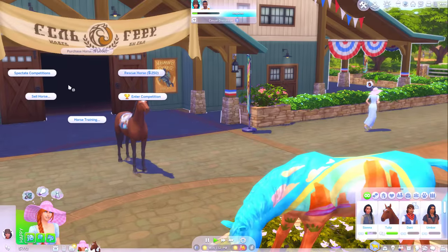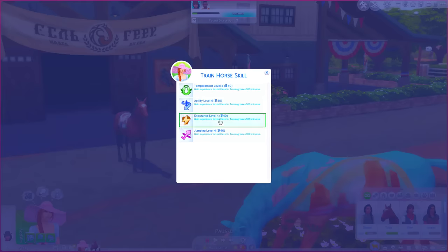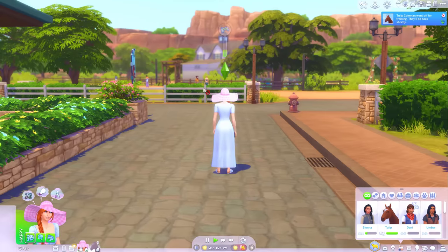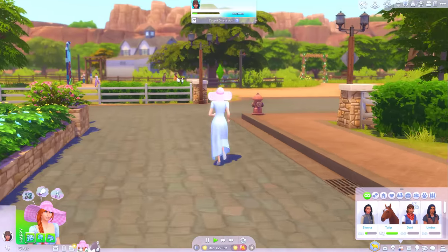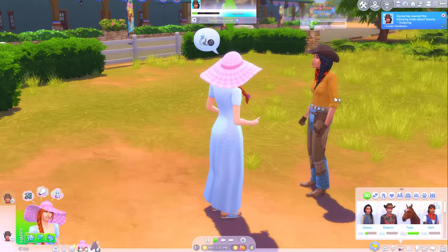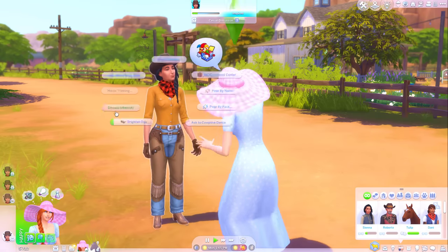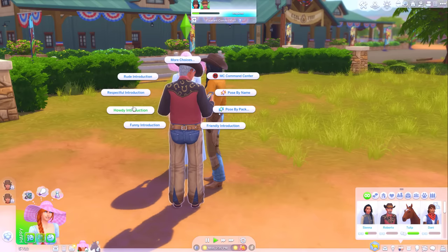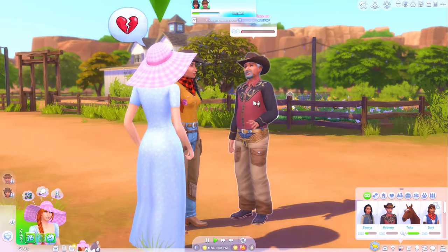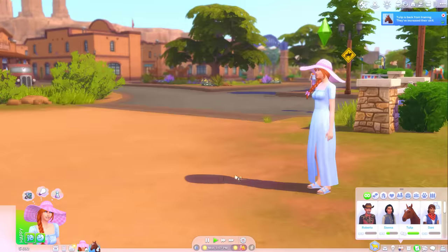I might try and use this time to get some horse training for Tulip. Let's go for endurance again - she's going in. I think we should chat with the locals. I kind of want to work on our charisma - I want to be quite a charismatic sim. She's outgoing and loves the outdoors. I feel like we're becoming firm friends with Sienna. I would like to make at least one friend. Roberto doesn't like me - this could be an opportunity to try and get into a good place with him too. Support his facial hair. Well, at least we're not in the red anymore.